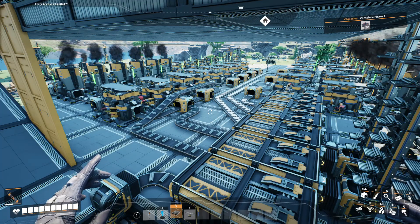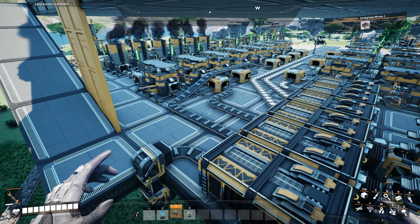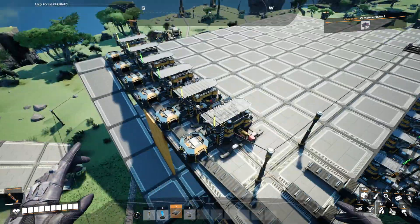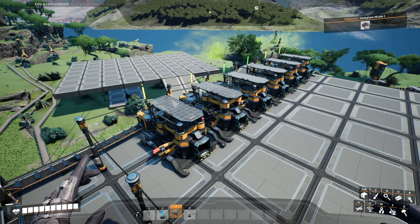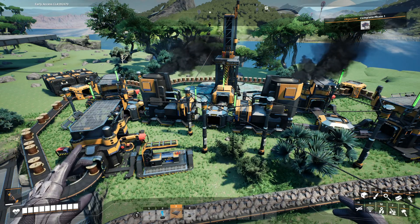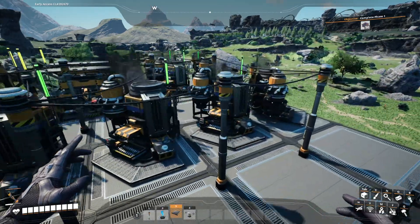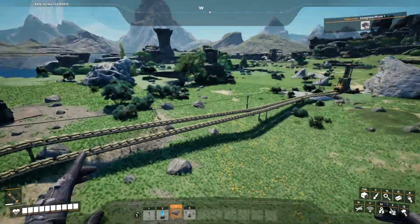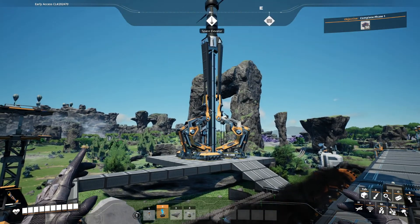Hey guys, welcome back. Today's episode, we are completely updating our iron factory. We are finishing up our iron rods, have the iron plates already done. We are expanding to a second level. We have screw manufacturing doing nothing. We have built a complete mess of a copper setup because we did not have any wire. We ran out of power multiple times. We have upgraded, expanded, and beat the crap out of the nature here. And let's not forget about the brand new space elevator.